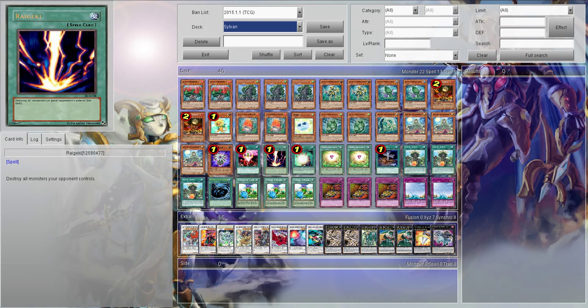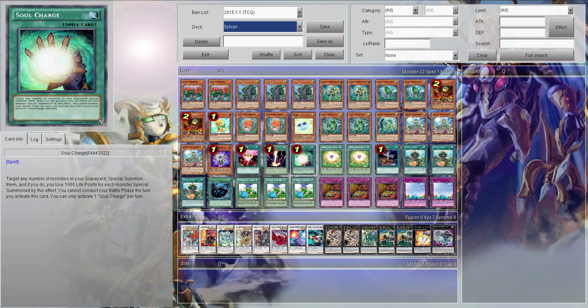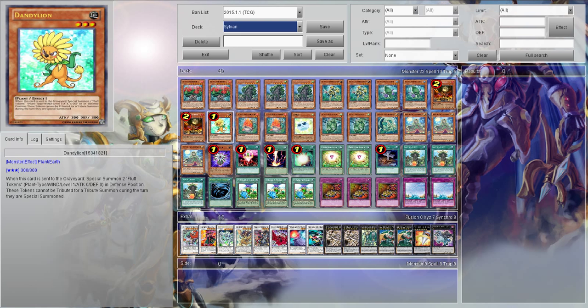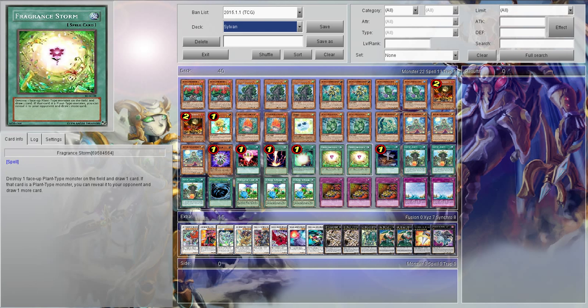Raigeki is just going to allow you to destroy your opponent's monsters. Soul Charge is going to allow you to play a million monsters in one turn and just wipe their board and do some crazy stuff. I'm running Fragrance Storm over Upstart Goblin — I don't want to give a thousand life points and I think this card is potentially better. You tribute one of your crappy plant monsters that you don't want on the field anyway and then you can draw two cards. If you have something like Dandelion in your hand with no way of getting rid of it, you play it out, use the Fragrance Storm, get the draw, get two monsters, use another Fragrance Storm, draw potentially two more cards. In my opinion that's way better than Upstart Goblin.